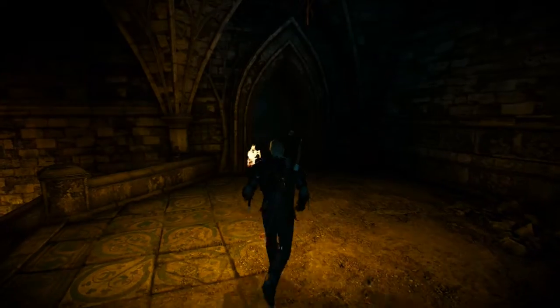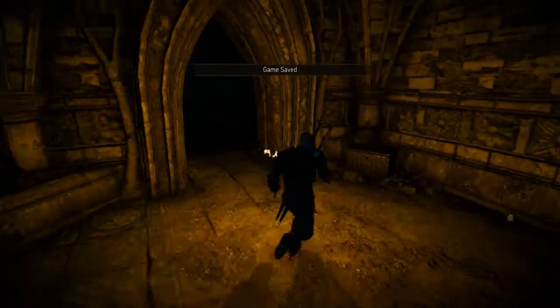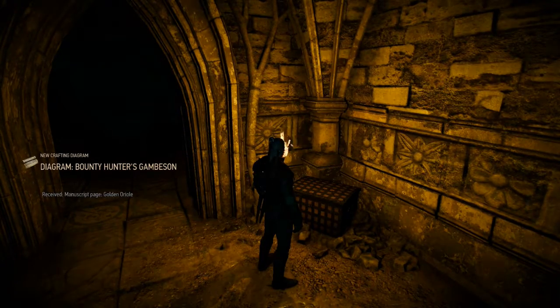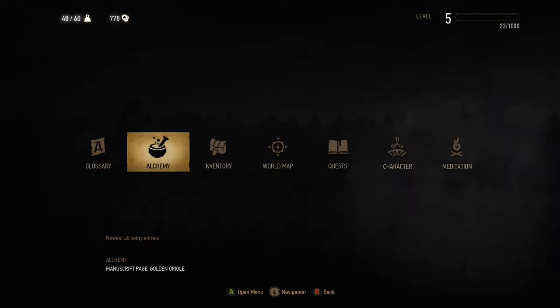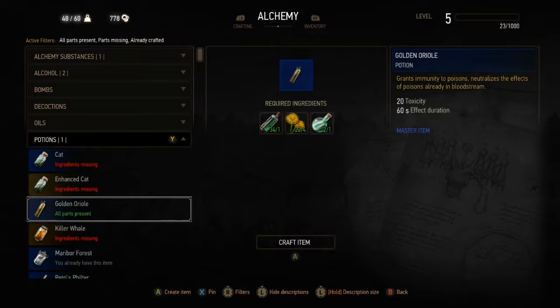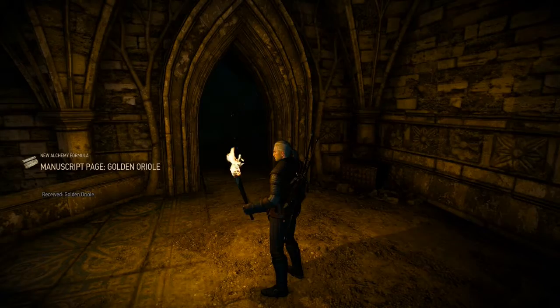Alright, now we just got to hop up here and go on our way. Don't forget to loot this chest over here. Got the Oriole potion recipe in here — not the potion but the recipe. And we got all the ingredients, so let's go ahead and mix that. Eventually we'll need it — it's like an anti-toxin potion.